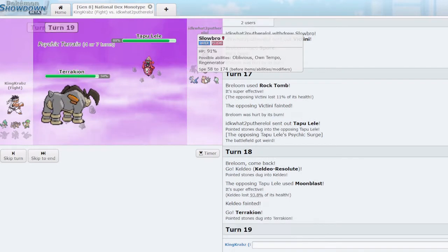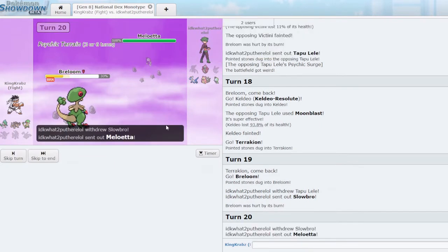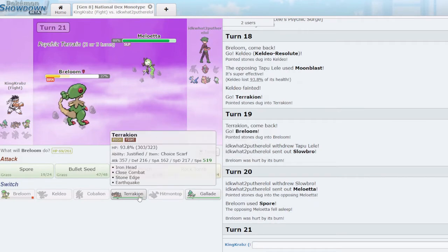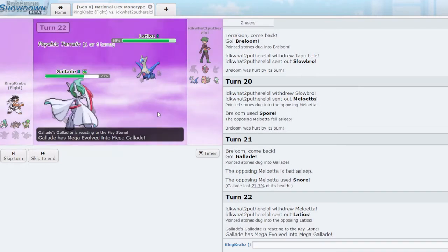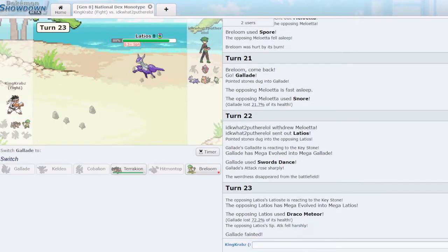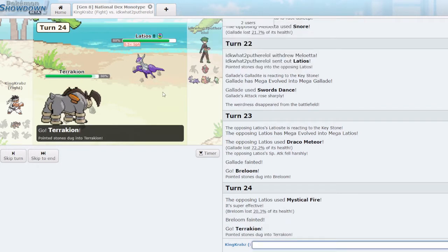We still get rid of Victini — they chipped me well with the burn. I don't think I value Keldeo in this game, so we'll sack it. Taking in Terrakion threatens Iron Head. I consider doubling into Breloom on a potential Slowbro switch, and do it — they stay in and use Psychic, which is a good play. I value a Spore on Meloetta. The end game is still very difficult with no way to break Slowbro — it just Iron Defends or regenerates infinitely. We lose the speed tie against Latios — if I'd knocked off Latios and played around Tapu Lele better, Terrakion might have been able to win.